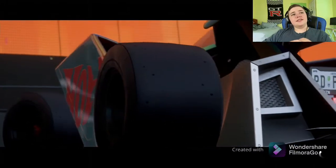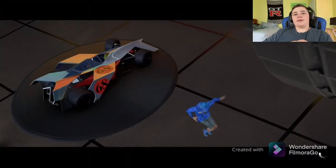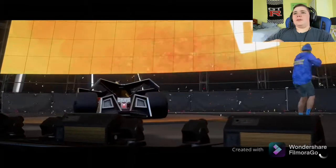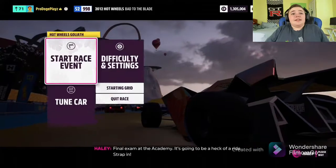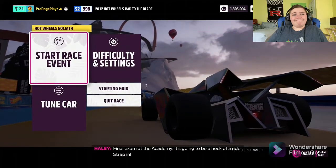I got some nice Hot Wheels attire on — got a Hot Wheels beanie, Hot Wheels shoes. I don't want to put on the Hot Wheels dress, actually I don't want to put it on at all. Hot Wheels hoodie, Hot Wheels elite shirt, Hot Wheels beanie, socks, and shoes. Final exam at the academy — it's gonna be a heck of a ride. Strap in!